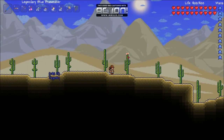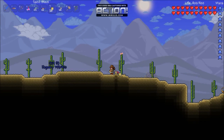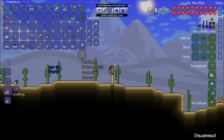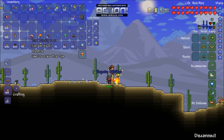Pink Dye is crafted from pink prickly pears, which appear at the top of cacti. These are not uncommon to spawn, and sometimes you'll even have one or two already in the world right after you've created it, but it does depend on you having cacti growing in your world. You can place pink prickly pears after you've picked them up, but only on top of a growing cactus.